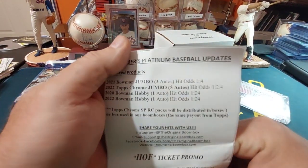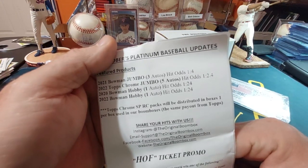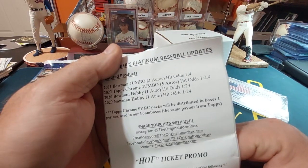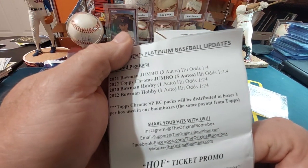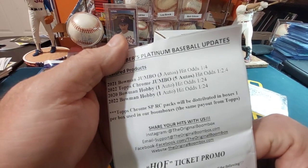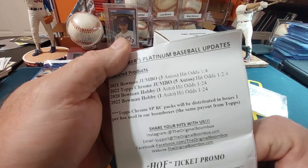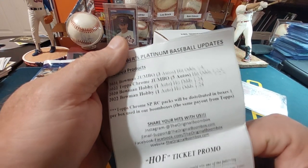Here are the odds of finding something: the Bowman jumbo is one in four, Topps Chrome jumbo is one in 2.4. Bowman hobby autograph — 2020 is one in 24 and 2022 Bowman is one in 24.